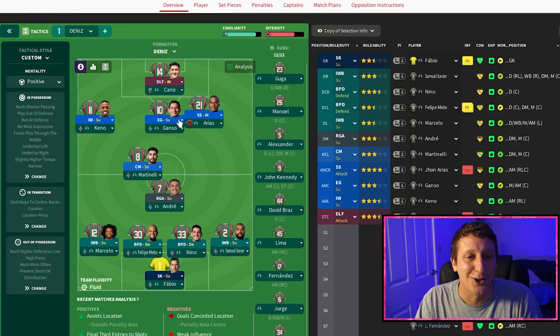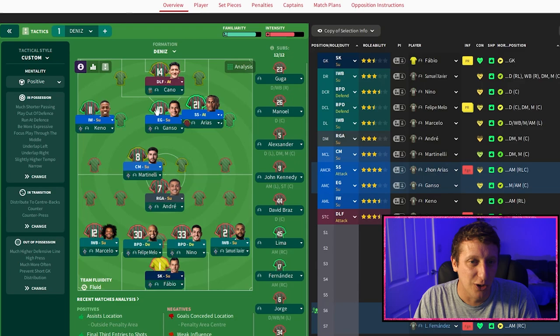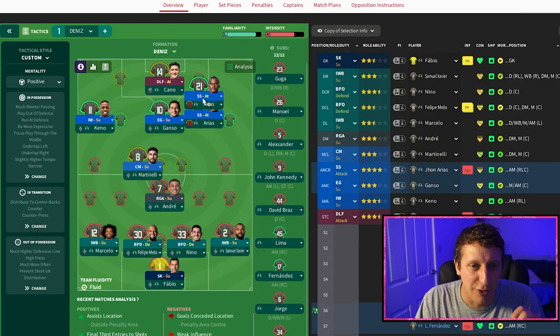Moving on to the number 10 — it's Ganso. We've gone for an enganche. It could be a trequartista, but basically I just wanted him to stand as the link player, to see him doing those little give-and-goes and maybe potential one-twos. The enganche sitting in there as a bit of a high pivot in the team works perfectly. Arias — very similar to Keno in that he likes to drive. In any other tactic he'd be an inverted winger, but to create a little overload in the middle so we can get those one-twos in, I put him as a shadow striker, and we can get his third man run linking with Ganso the enganche.